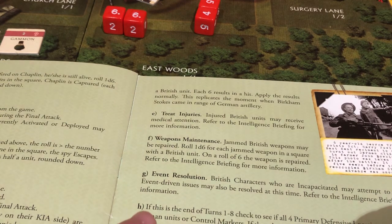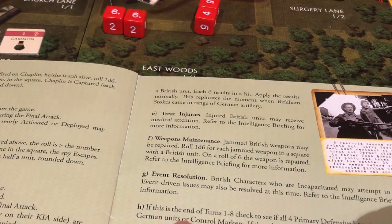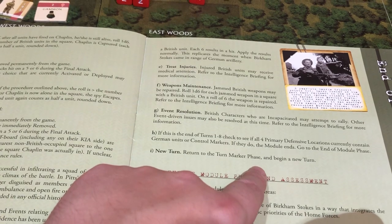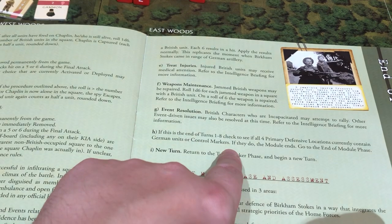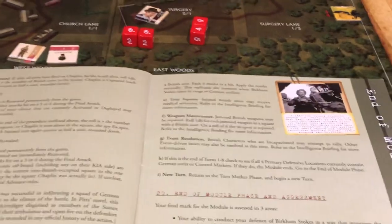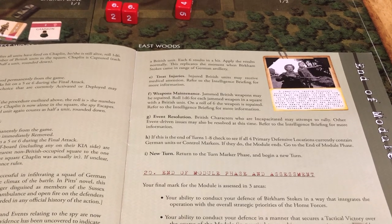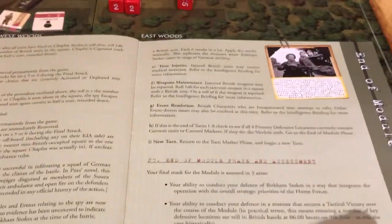Event resolution — British characters attempt to rally. Return the turn marker. All four primary defensive locations. Return to the turn marker phase and begin a new turn. So we will go do that.